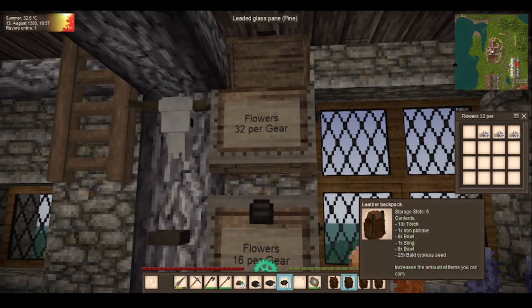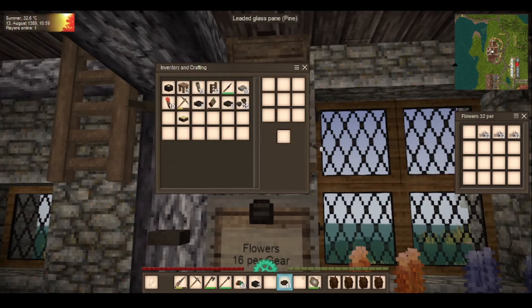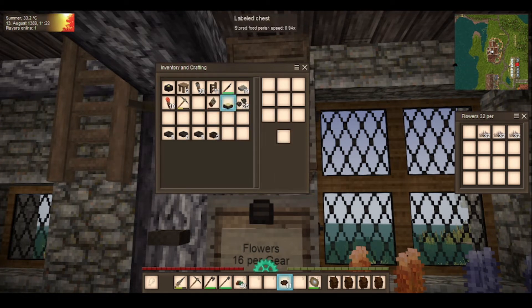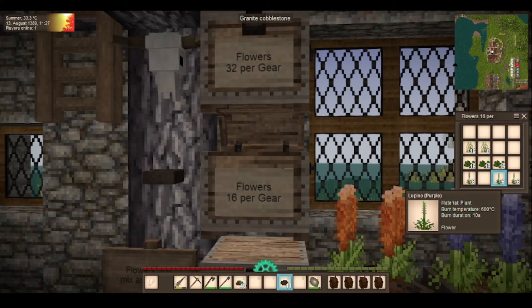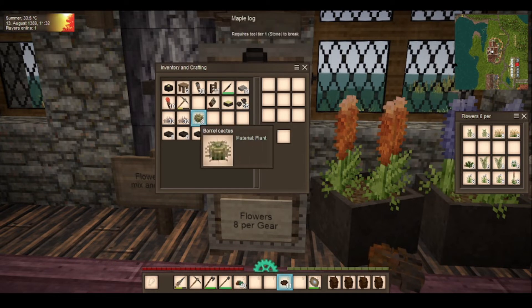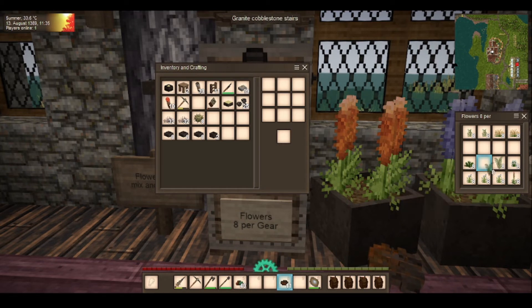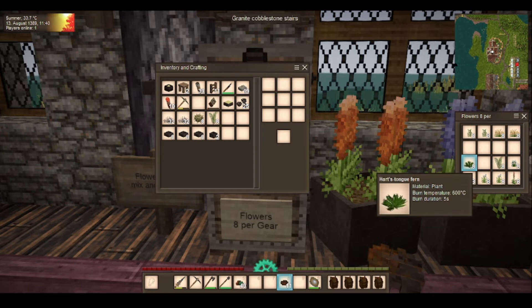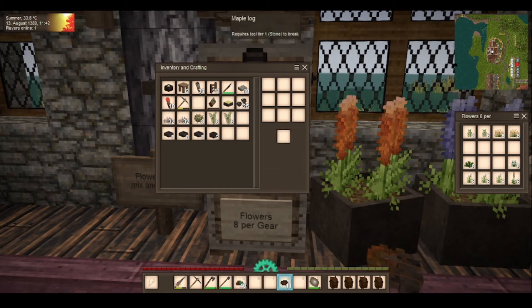32 flowers per gear, 16 flowers per gear, or 8 flowers per gear. I like these so I'm going to go for them. Eight, 16, 24 - we've got some planters there as well. It's 32 flowers for one gear, so that's two gears. Do I go for the lupins? I like me lupins. The bottom one is cactus - yes. Three gears total, then 12 ferns for another gear, so that's four gears.